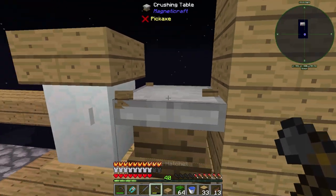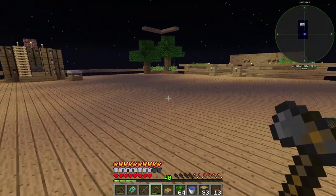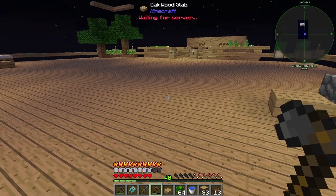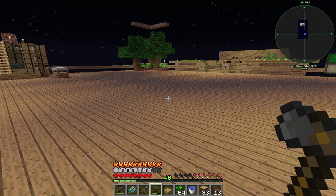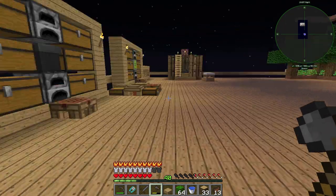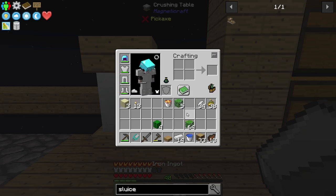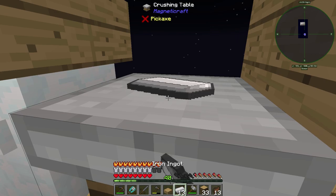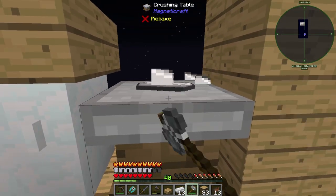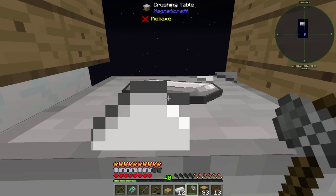Let's look at the sluice box — it wants us to have an iron mesh. We need to make these plates. To make those we're going to have to use this table. The reason I'm putting slabs everywhere is these evolved endermen that can spawn. They can spawn during the day and light levels don't seem to affect them — they're kind of annoying but nothing we can do about them.